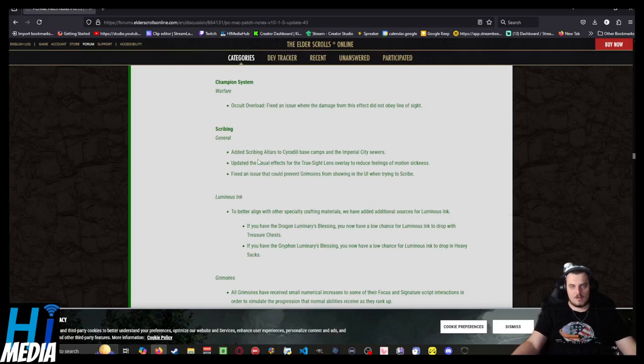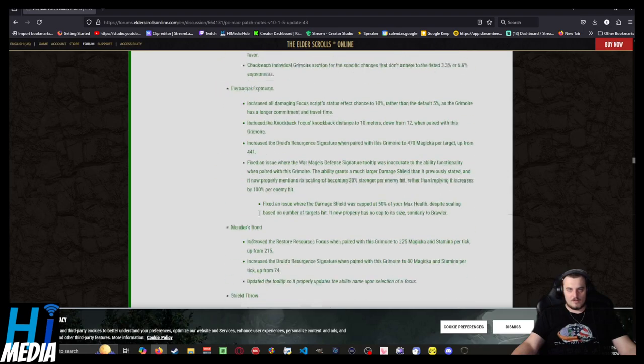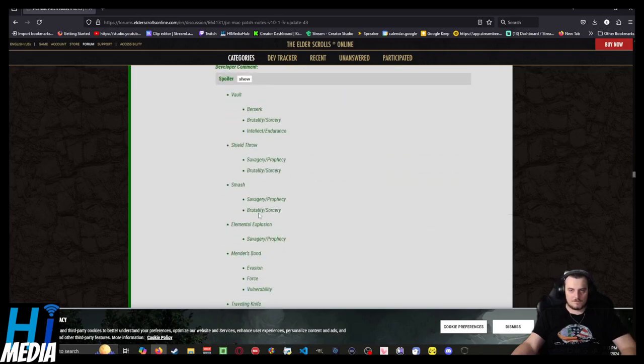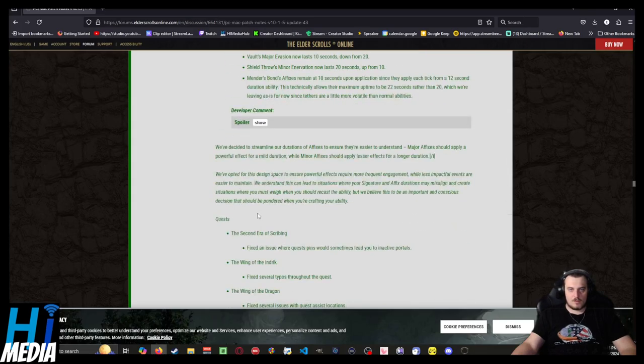Changes to the champion system: added scribing ultra-material base camps and Gold City Sewers — good, thank you. To better align with other special character materials, there are additional sources for luminous ink. Changes to grimoires — not particularly interesting. All of these will not be able to use the Frost Focus script.